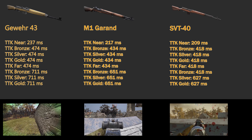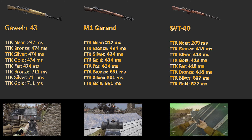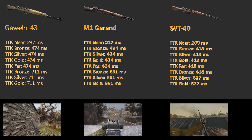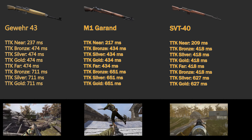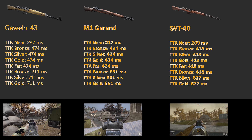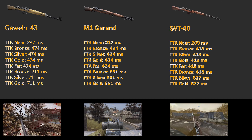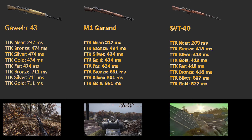Up next we have the TTK, or Time to Kill. The Gewehr 43 at near ranges against unarmored targets has a kill time of 237 milliseconds. Against bronze, silver, and gold targets at near range, it has a kill time of 474 milliseconds, which is the same as an unarmored target at far range. Bronze, silver, and gold armored targets at far range have a kill time of 711 milliseconds.